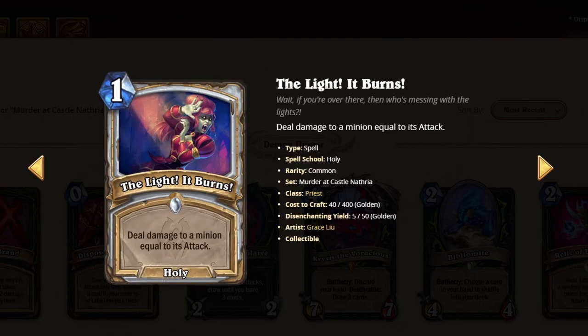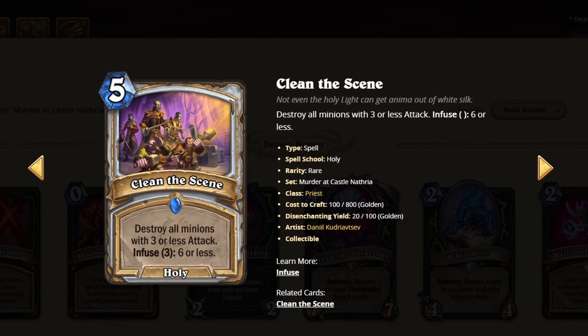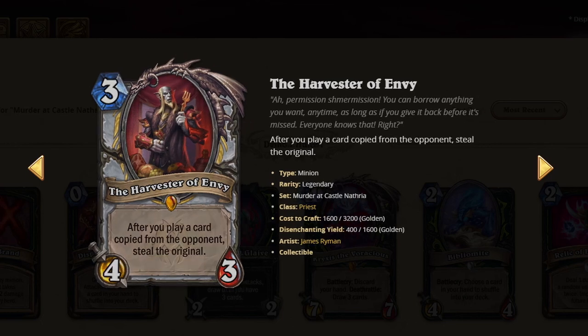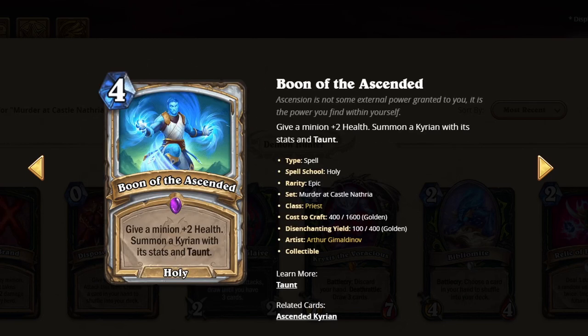Actually a solid card here, but I don't know if you have space for it. I'll give it a 2. This card is better than it initially looks — 6 is a lot, so I'm going to give it a 3. Another card that is better than it looks — stealing the original is actually very valuable, you can steal it from their side of the board. I'll give it a 3. This card's interesting, you can use it on opponent's minions as well. It's probably only good in the Wig Priest deck, but I'll give it a 1. I don't believe in it.